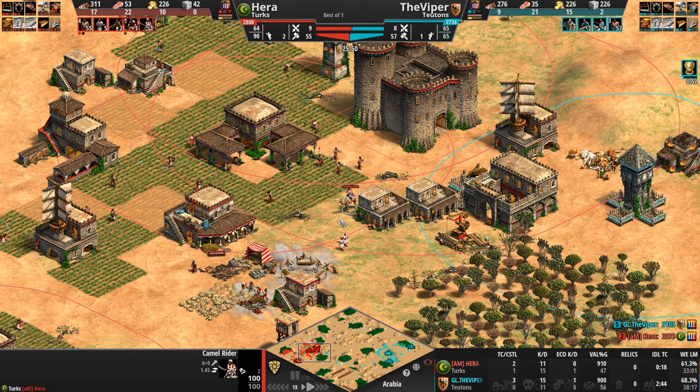That's how many shots these cav archers need to take to get rid of these Paladins, which is just bonkers. Hera is doing what he should be doing, which is poking away at the HP.